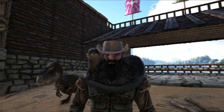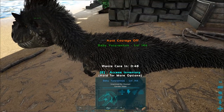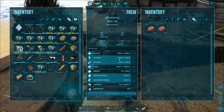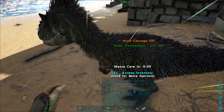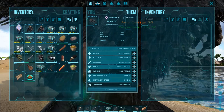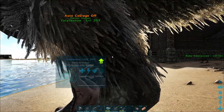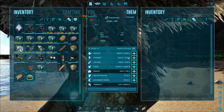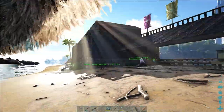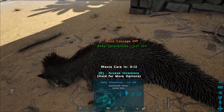Our baby Yutyrannus is almost ready for its first imprint in 50 seconds. Before we do that I want to draw attention to its health and stamina. Its health is 2200, stamina slightly less. Looking at the parents, the baby actually inherited the mother's health and the father's stamina. It's worth noting that leveling the parents' stats would make no difference — the baby always takes the base stat, which is why I don't tend to level my breeding creatures; we can always predict what the stats will be.